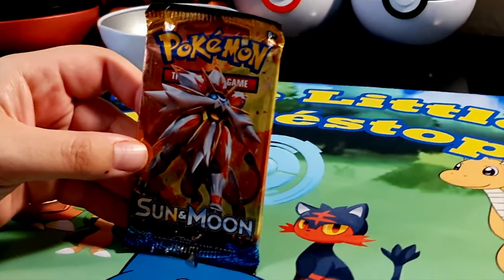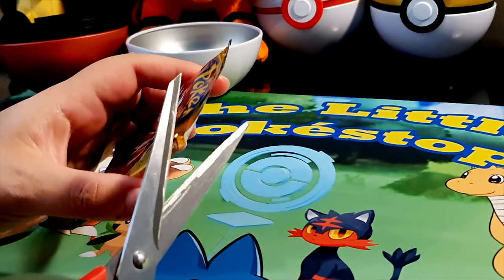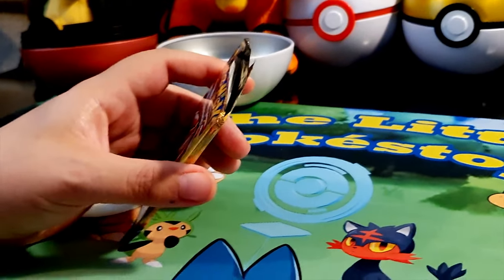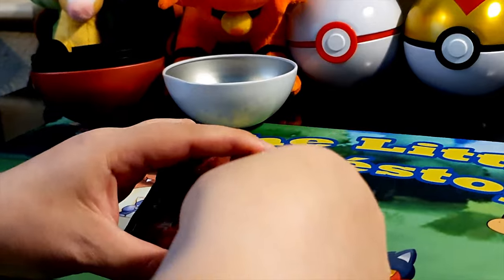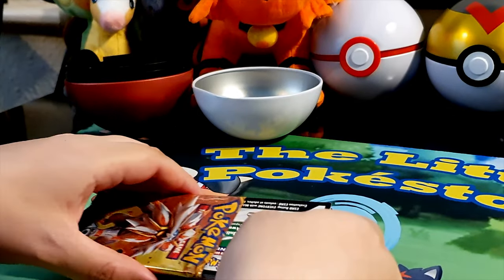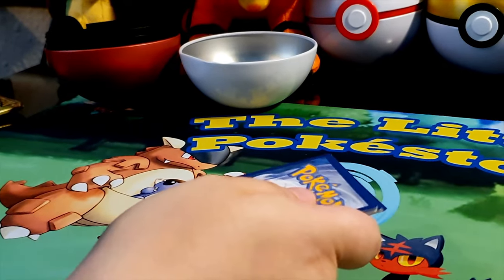We're onto the first booster pack, which is the Sun and Moon one with the lovely Salamence on the front. Ready with those scissors? I can see them menacingly in the bottom corner — you couldn't wait, could you? Snip it... there we go.